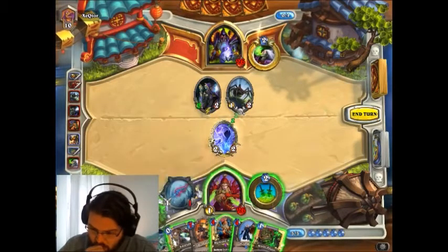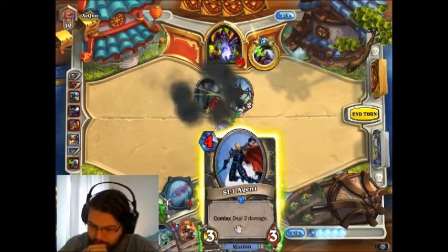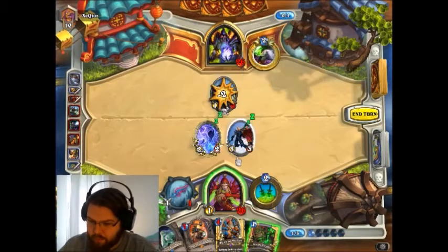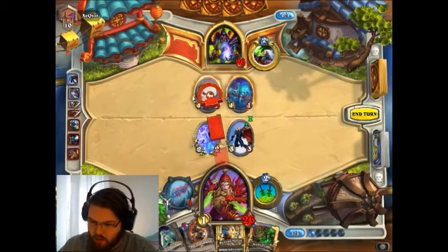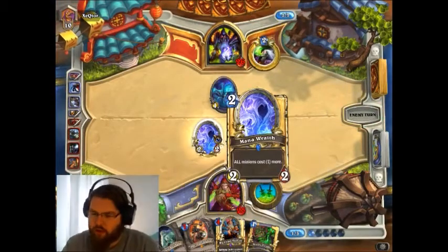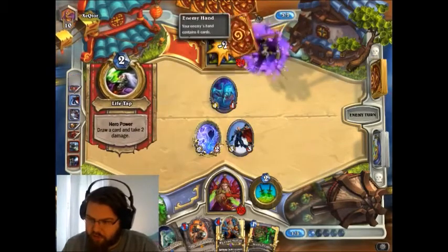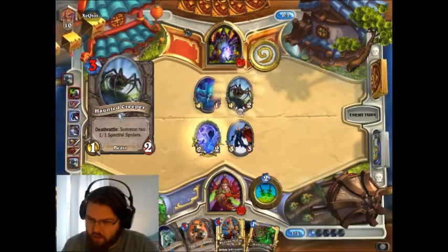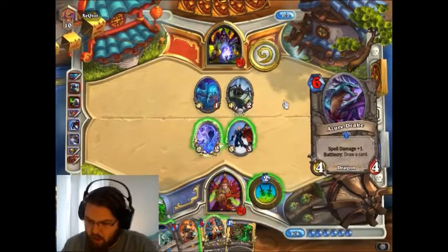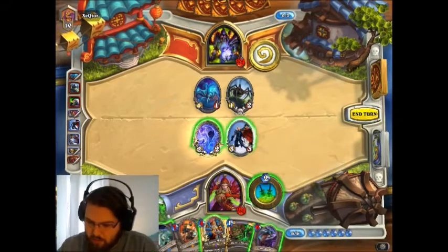Let's Backstab the Undertaker. Si7 Agent, the Haunted Creeper, and the Knife Juggler. Although the Mal'Ganis wraith messed a bit with my plans, I think it's also a bother for him, since time is more an issue that he has to deal with instead of me. The Dragon Rogue deck is definitely stronger when it comes to the late game than his.